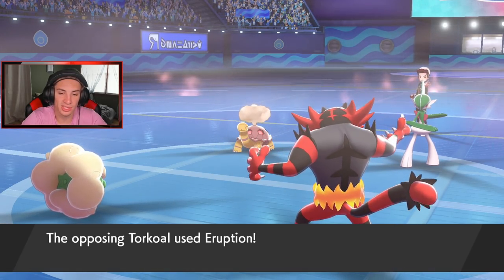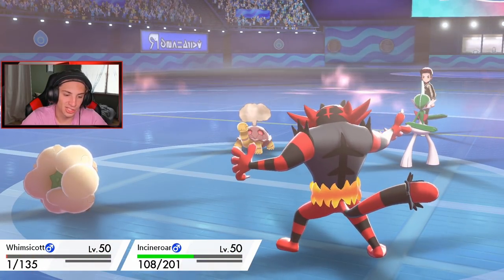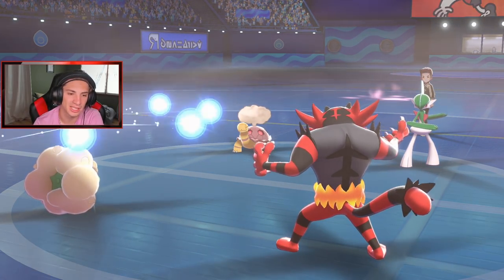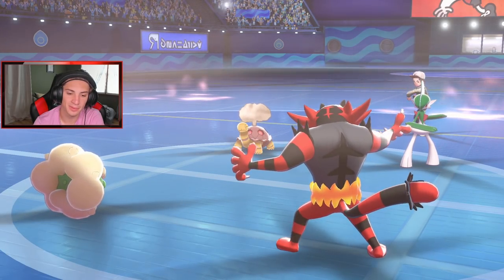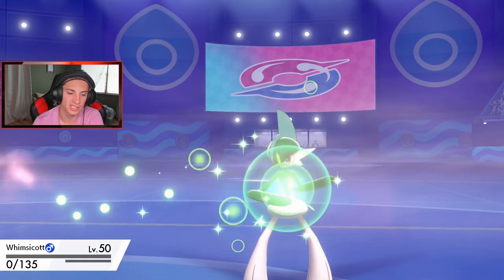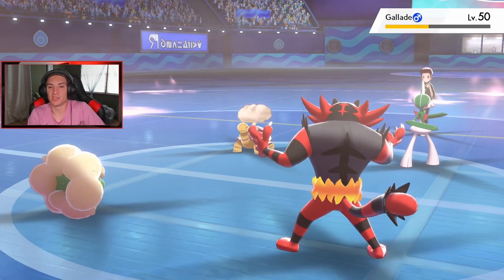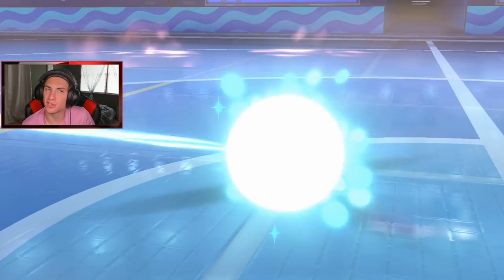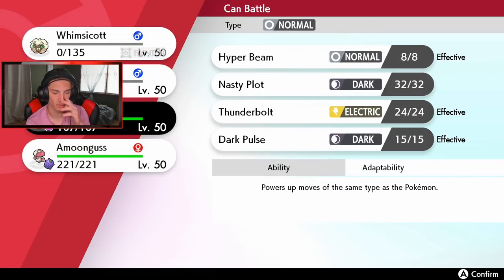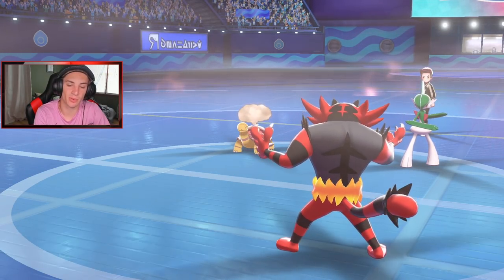Sash pops, Intimidate hits Torkoal, and he goes for an Eruption — our Sash saves us. Jeez, look at how much damage he did on my Incineroar. Sash is popping, he goes for a Drain Punch — gets his HP back. Torkoal's definitely going to protect. How many turns are left in Trick Room? I'm going to get Porygon Z out here and Dynamax him. I'm Dynamaxing this Porygon Z — you think I care? I still think I Max Strike through to Torkoal and pick out Gallade.